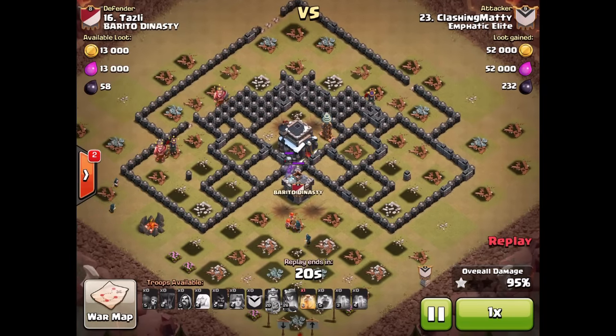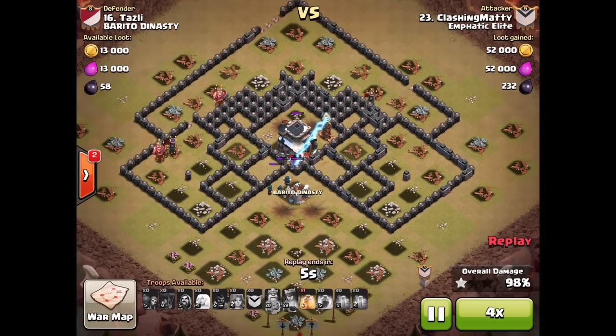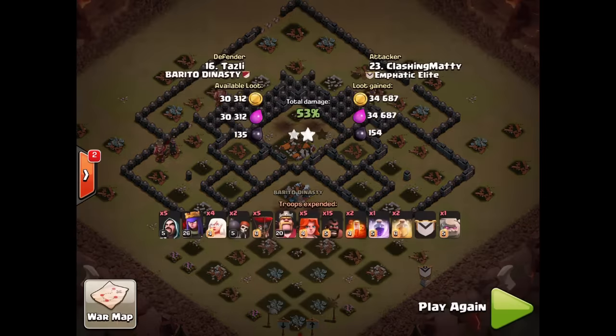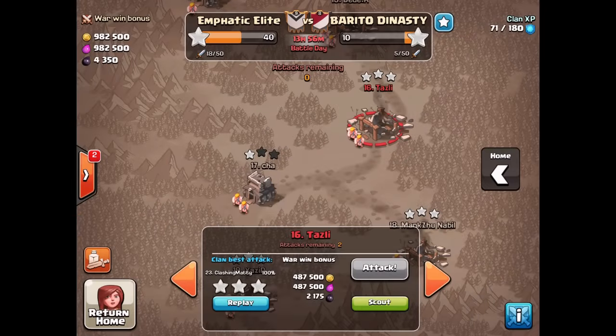It's one of those things, isn't it? It's a raid that went absolute to shambles quickly, but because it was such a poor base design, I was able to sort of get the three-star anyway. Definitely don't recommend this base design. Thankfully, I was able to walk away with a swag spell as well, which I guess is something.